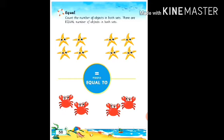Count the starfish with me. One, two, three, four. How many starfish are here? There are four starfish. Now in the second set, let's count. One, two, three, four. Four starfish are here. There are four starfish. So, it becomes equal to.